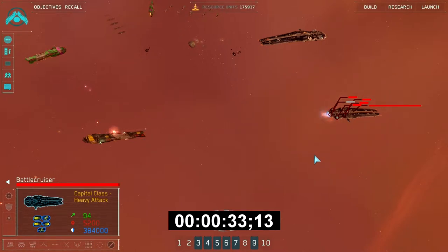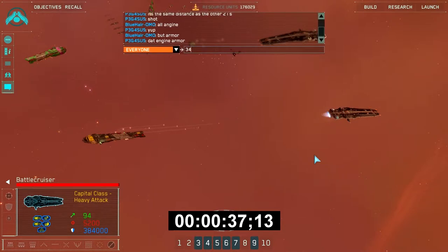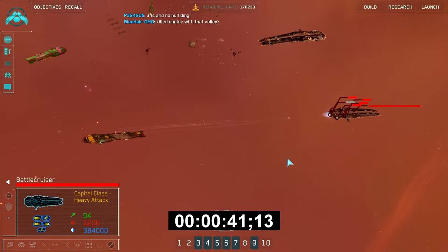Right there you can see the Higaren's engine has just been destroyed. Now watch how much damage the Vega battlecruiser can deal to the Higaren from the rear through the engine block. This is with a full volley of 8 fusion missiles and 3 Trinity Blasts.